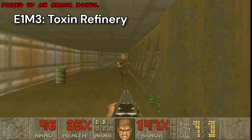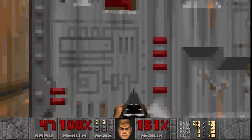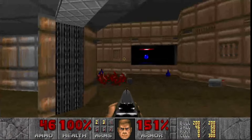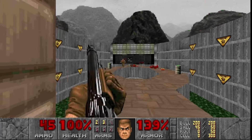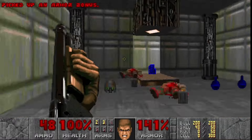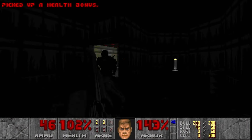Here we see the zombie shotgunner, a tougher version of the zombie soldier, but at least he dropped some shotgun ammo. One of my favorite things in this game is to use these explosive barrels to kill demons — that is so satisfying. Environmental hazards are a serious problem in this level, so be careful not to fall into the damaging toxic sludge. When I grab the blue key, the lights go out and I'm ambushed by enemies. Moments like this are why I have trust issues.